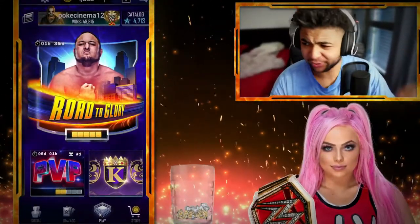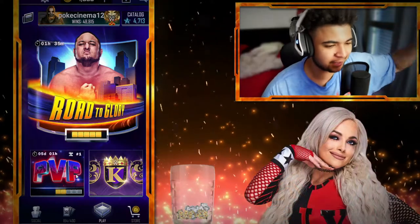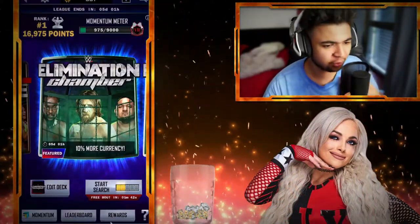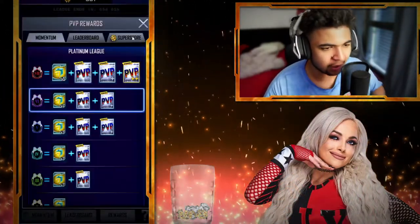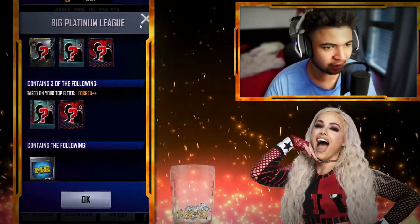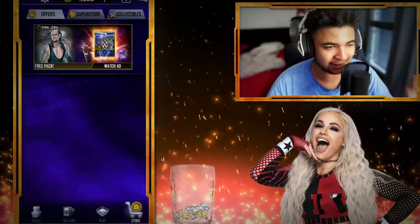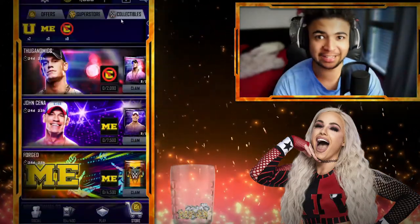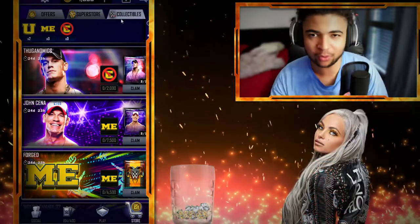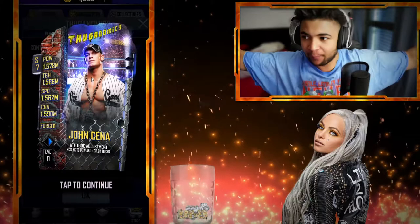Some awesome, awesome John Cena content has dropped onto WWE Supercard. I spoke about this in a video two videos ago about how you guys can earn some Me's from PvP, and those are going to be required for the collectibles. We have got some sick content. Thank you Cat Daddy for giving us some incredible stuff. We've got a Thuganomics John Cena.